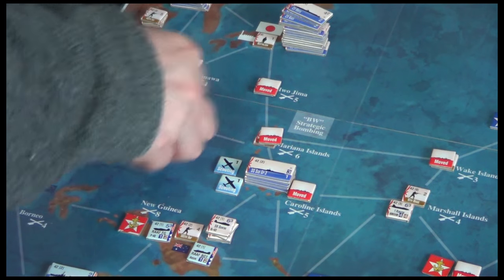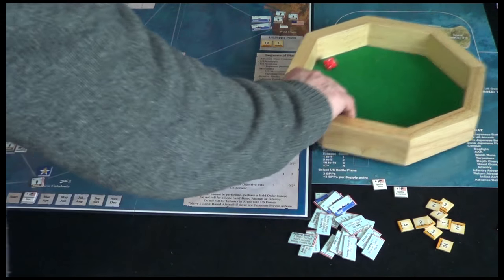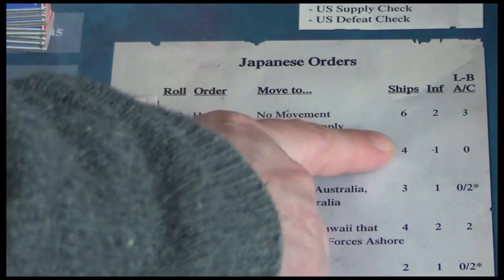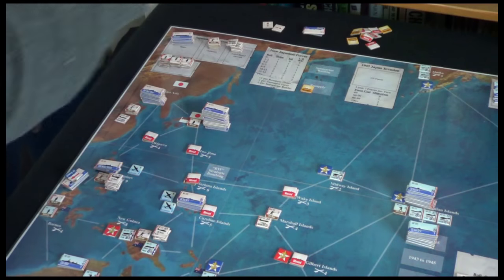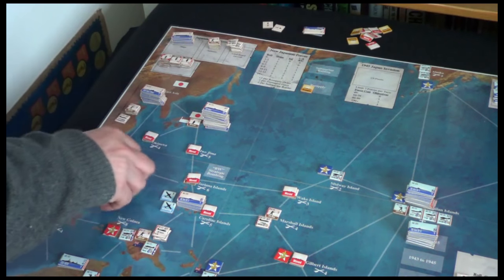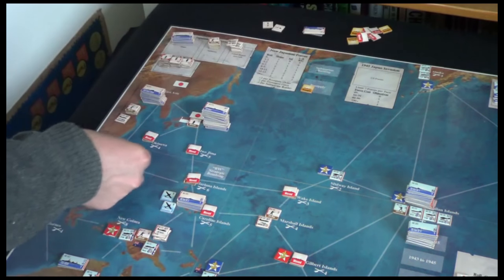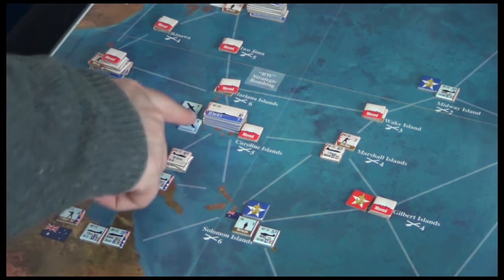We've got another scouting here — let's see what this set of Japanese forces will do. We roll and get a two: 'hold, no movement, gain one resupply.' This tells us six ships, two infantry, and three land-based aircraft are going to hold. We place a resupply marker in that box. There are only three ships here, and we take the infantry and aircraft accordingly. Since they're holding, we remove the scouting marker and put a 'moved' marker here to show they're staying in the Philippines.